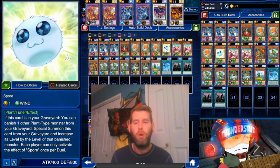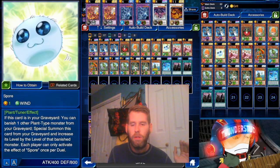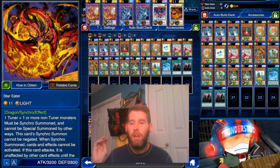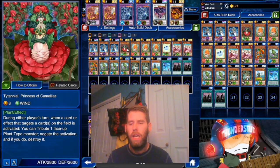We're also using Brand New Spore, who wasn't around when Sylvans were hot. He's fantastic in this deck. If this card is in your graveyard, you just banish another plant, he comes out, and absorbs their level — so it's one plus whatever he banished. We're using it to summon things like Star Eater and Scrap Dragon, mostly Star Eater, since you get huge numbers out of this little spore. And Rose Lover makes you immune to traps.